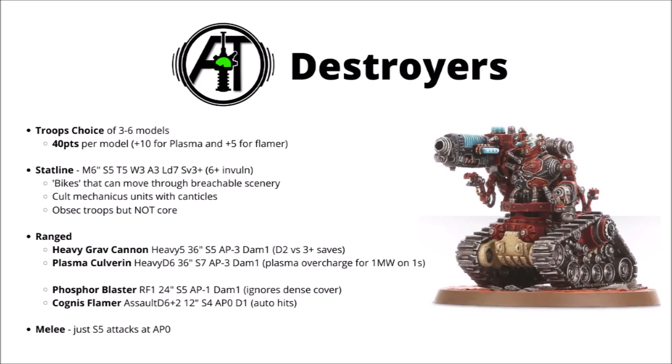The other option is the Plasma Culverin: Heavy D6, 36 inches, Strength 7, AP-3 and Damage 1, and you can Plasma Overcharge for Strength 8 and Damage 2, making them great against tanks and heavy infantry alike — though you take a single Mortal Wound for every hit roll of a 1. Even if it doesn't slay a model anymore, this is still genuinely quite scary to the Cataphrons, as now there's no way to get a simple reroll 1s to hit, say by a Tech Priest Dominus sitting nearby. They also have a secondary Phosphor Blaster: 24-inch range, Strength 5, AP-1, Damage 1 with Rapid Fire. It's not much, but it ignores dense cover.